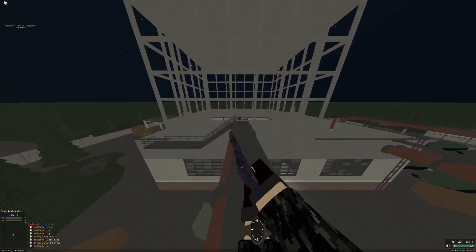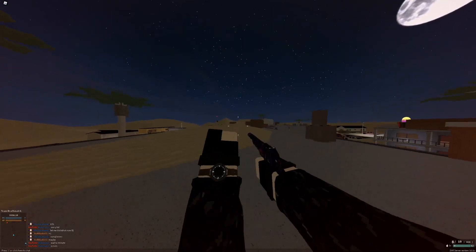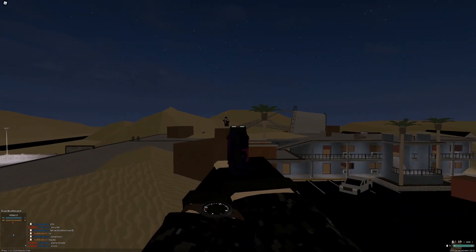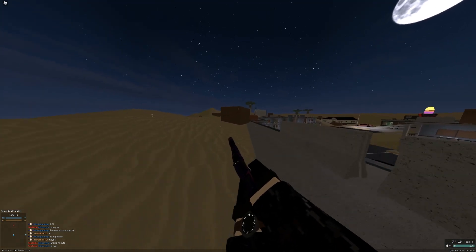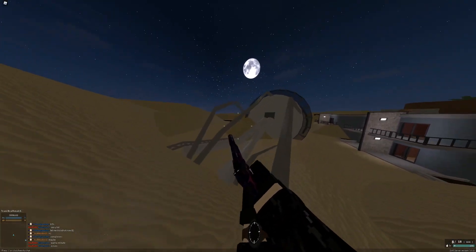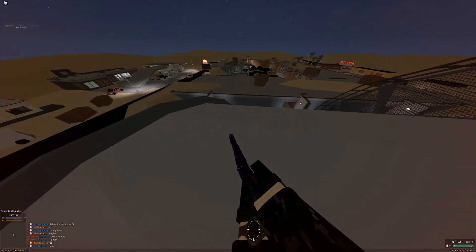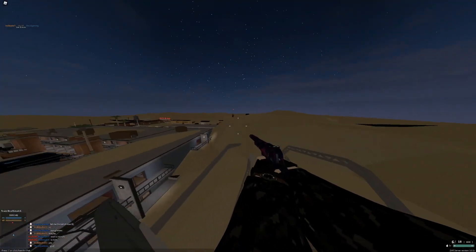For Dunes, determining the highest spot required some effort — I literally got a ruler on my computer and measured that the silo was a tiny bit taller than the alternatives. There are a couple of ways you can get on top of the silo; it's very easy. You can either walk up here and get to the top, or you can walk up from the sand. Right here is the highest spot in Dunes.